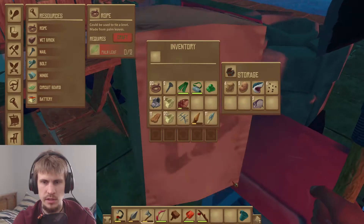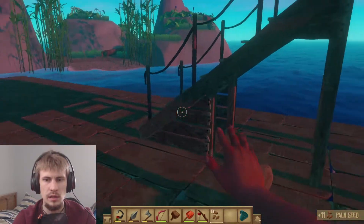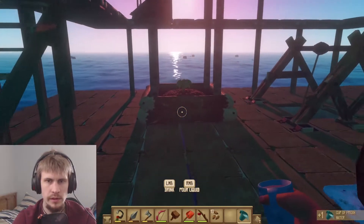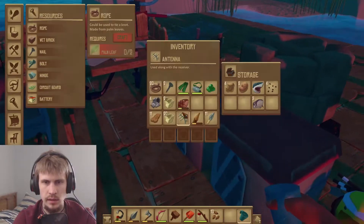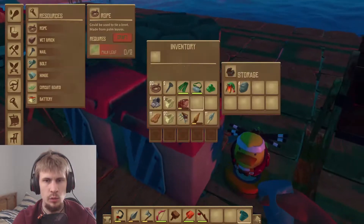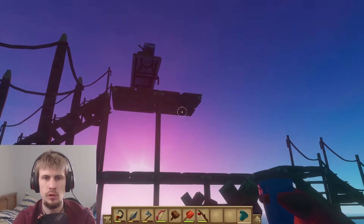We can dump the coconuts in there - we do need coconut seed or palm seeds. Get over here, one of you. Fresh water for it, there we go, and then that back in here. I honestly think we're going to have to depart from here in order to keep getting wood for this. If I can at least get this a little more built up and expanded first.